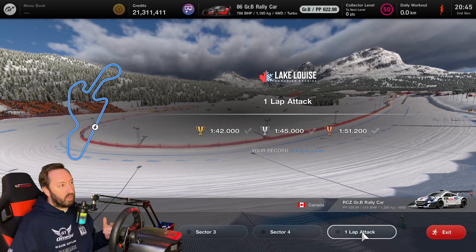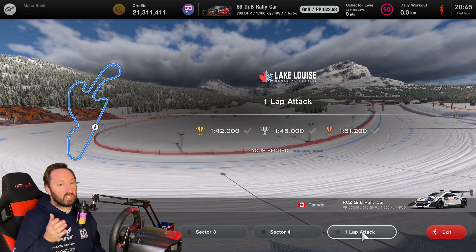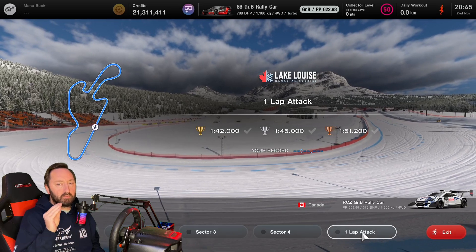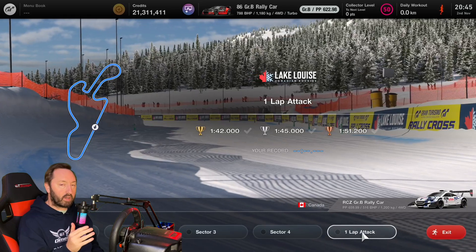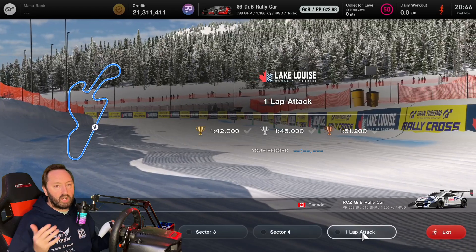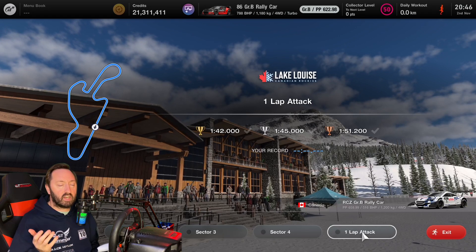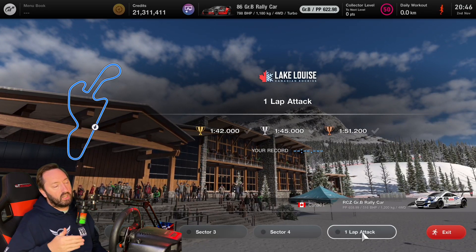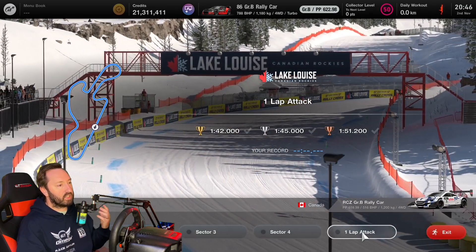The best thing about Gran Turismo is the variety. If you want a specific dedicated racing sim for GT3 cars, ACC is probably better - it's more immersive, more detailed, very high simulation, incredible. But what's fun about Gran Turismo is it's just a bit more chill, a bit more relaxed, more variety. You can just turn up, throw the car down and race and have fun, whereas with ACC you need more effort into tire pressures and all that. Good to see variety in Gran Turismo 7.